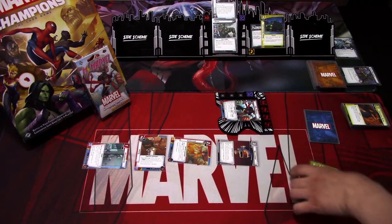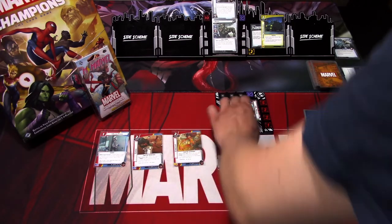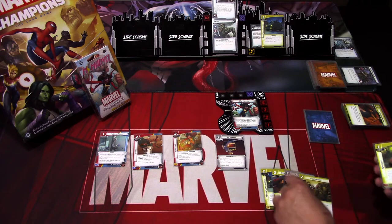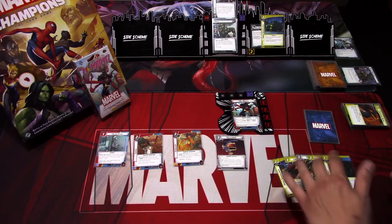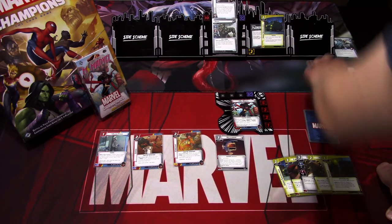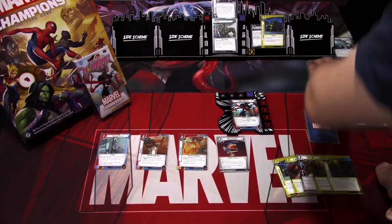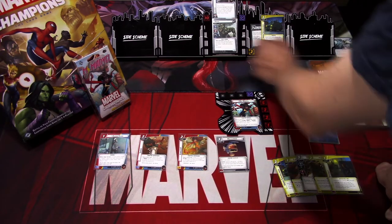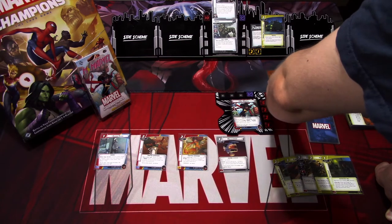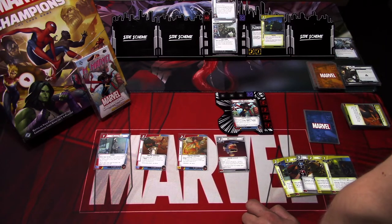That is our turn. We draw back up to five: under surveillance, concussive blow, Mockingbird, four justice and spycraft. We add one threat to the main scheme. Rhino hits us for six plus two, so eight damage.